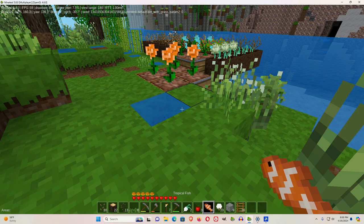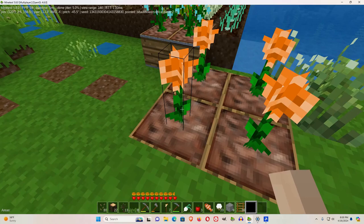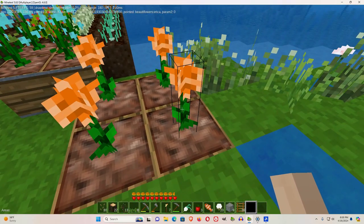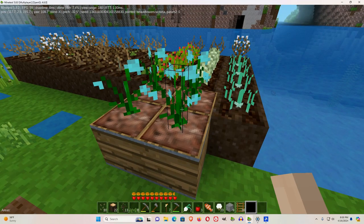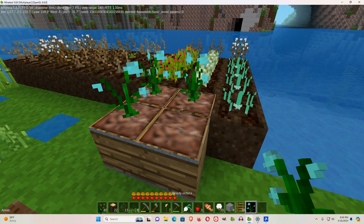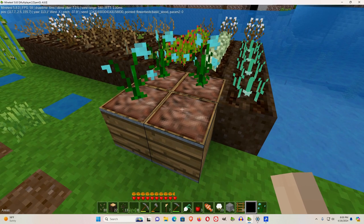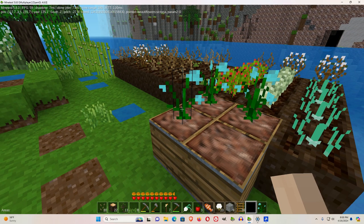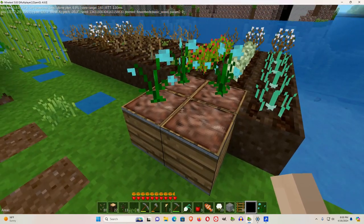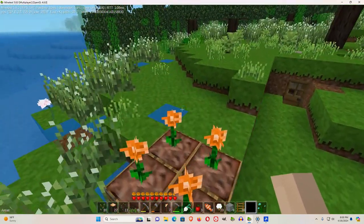Did you see that? Now we have four of these Erica flowers and four of the Victoria. Look — the Victoria flowers turn into cyan dye! So with the flower beds and the beautiful flowers mod, they will work together to let you grow all the different types of beautiful flowers.